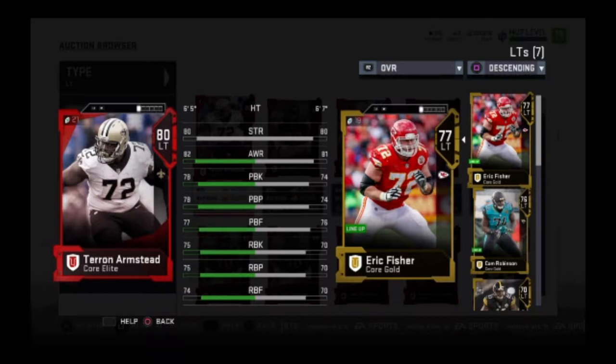RBK is the ability to run block, RBP is his run blocking power, and RBF is his run blocking finesse.